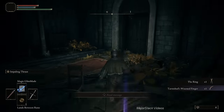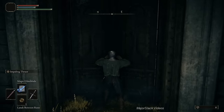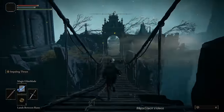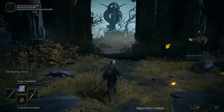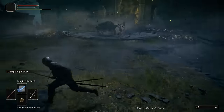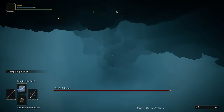Grab the Tarnished's Wizened Finger — that's required to open this door. There's a completely optional boss fight ahead; it's really just a challenge. All you have to do is get down into the area — the boss will drop in, you'll see the big red boss bar. As soon as you see that, you can jump over the side on the left to commit suicide with no penalty and no shame. There's the big red boss bar — off you go. You died your first death, but it doesn't really count.